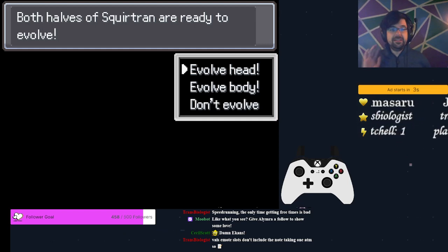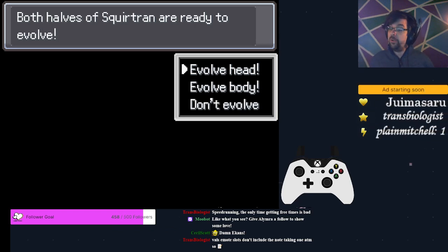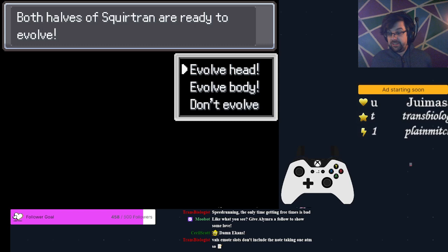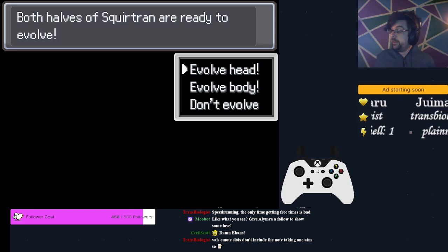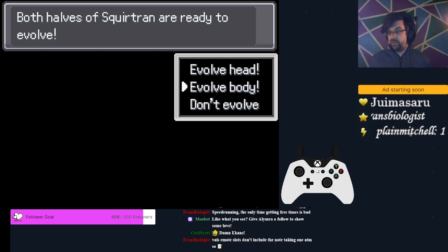This is a mechanic introduced in more recent versions of Pokemon Infinite Fusion — if you have two Pokemon that are going to evolve at the exact same level, you get to choose which one evolves first. In earlier versions the body would always evolve, and that was perfectly fine because the body is what we want to evolve first anyway. So we're going to evolve the body.